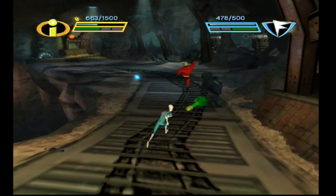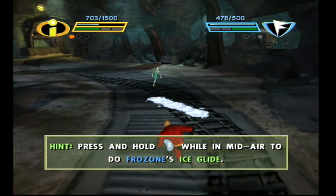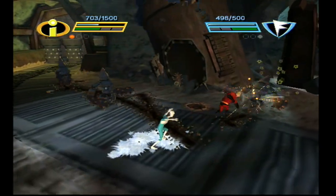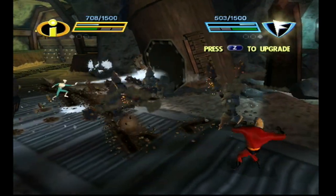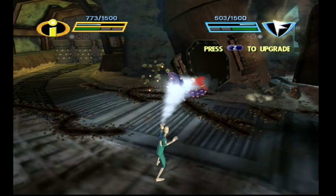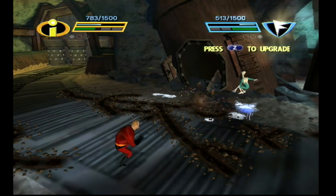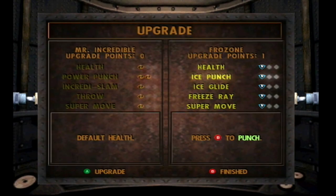The Incredibles: Rise of the Underminer is certainly not a complex game — the controls are simple and the game is very straightforward — but we found ourselves having a lot of fun playing co-op. The game wasn't incredibly challenging, but we were still having fun and wanted to keep playing. There are some decent production values, the game is smooth, the controls are good, and the special moves are pretty fun. It may not be the best co-op game in the world, but I consider it a hidden gem because it's fun and I never hear anybody talk about it. If you're a fan of The Incredibles or action platformers, consider checking out The Incredibles: Rise of the Underminer.